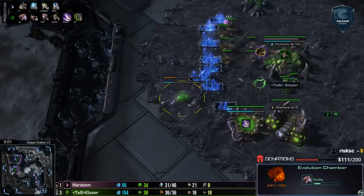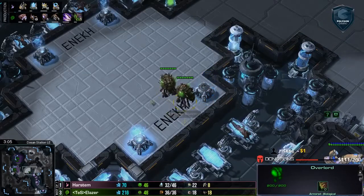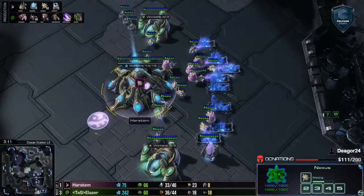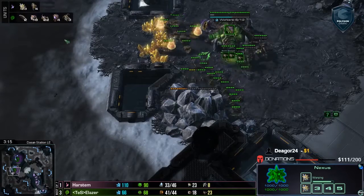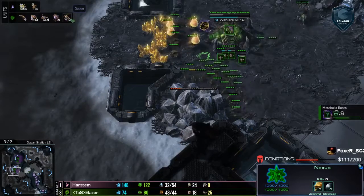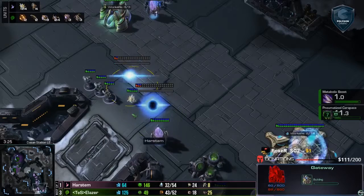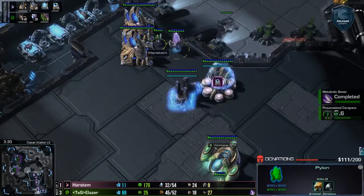This is a scary map for Harstam — the more macro-oriented player. This is match point. If Laser takes this, the score will be 4-1 and he will take the best of 7. Harstam is falling back on Adepts — he definitely had a different opener for this specific map. He opened with two gates instead of a gate-Nexus-cybernetics core. We have our Twilight Council on the way for that Adept upgrade, and a nice wall going down in the back to make sure lings can't just have their way with him.